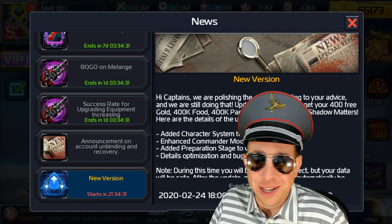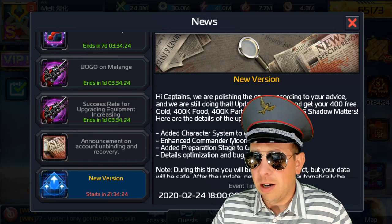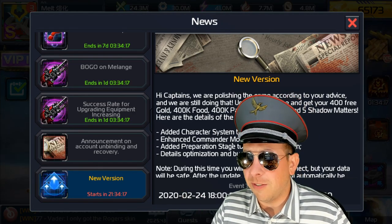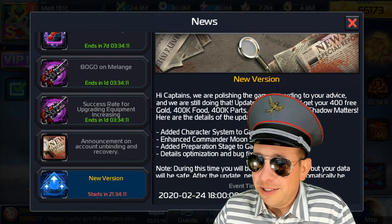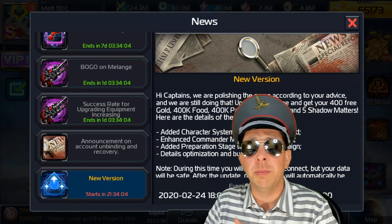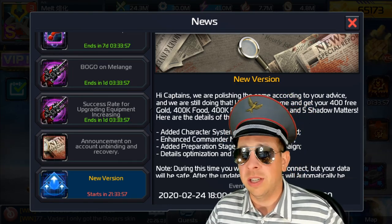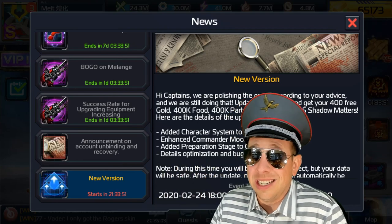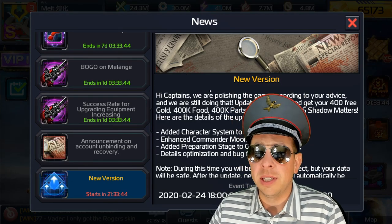The new version added character selection to galactic battlefield — I think that's for the 5v5. Commander Moonshadow is the Galactic Battle Season 10 reward, so she's going to be buffed like Full Metal was a few seasons ago. Infantry mains are really excited to see this. The biggest addition is a preparation stage to galactic campaign — last season guilds were getting lagged out for the first 5 to 20 minutes, causing battles to shift. Now there'll be a preparation stage of 5 to 10 minutes to log in and get ready.